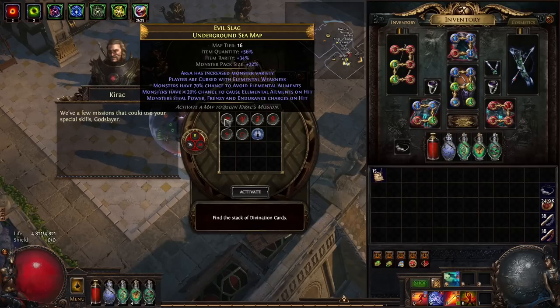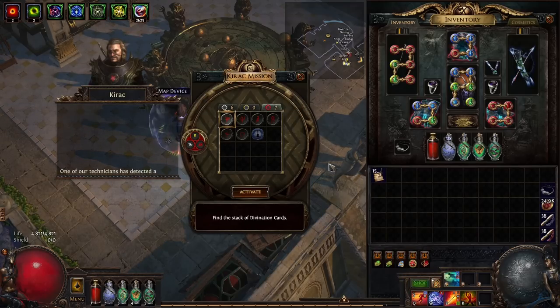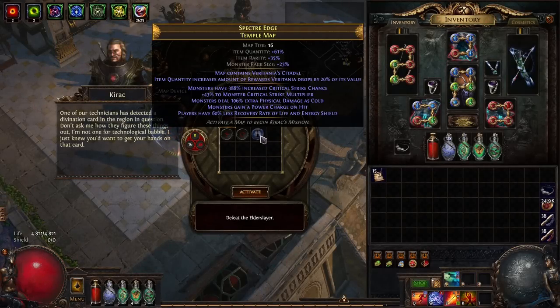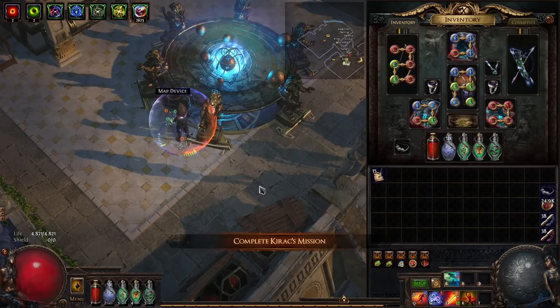We run the Underground Sea map if there aren't any really bad mods. Elemental Weakness is not so nice, but it's okay. Then we can run this Underground Sea map and see if we get a full stack of Divine Beauty. I know there are more interesting maps normally, but we have the project — we are just farming to find a stack of divination cards. We go in.